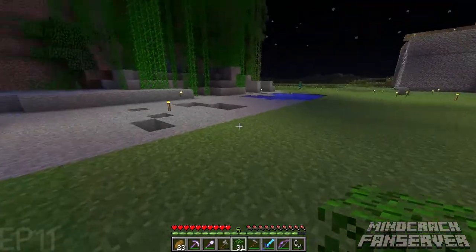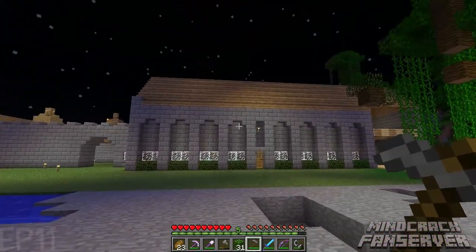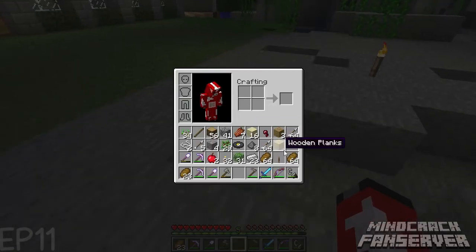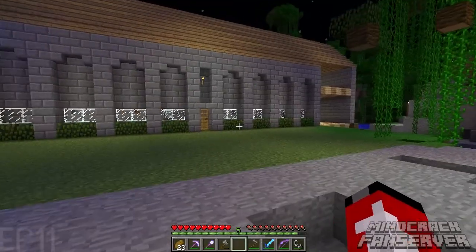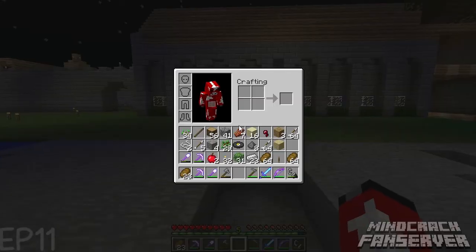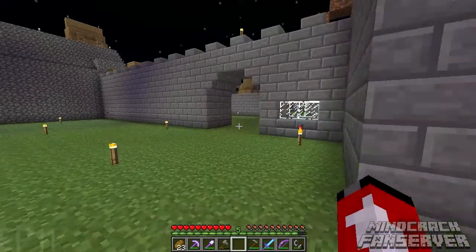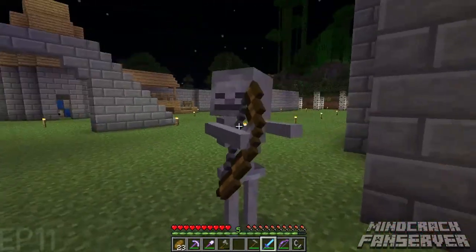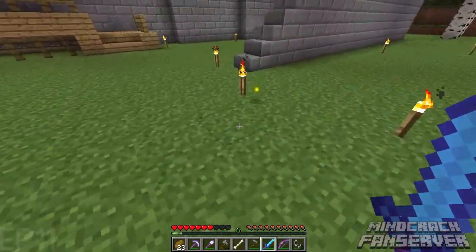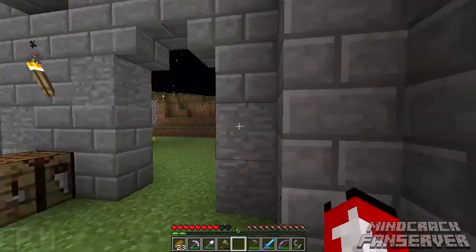I was watching Suzuma Void's tutorial on how to do that wheat tower — it's really efficient. Even not completely done, you get like two stacks of bread, and even more the more layers you put in. I think glowstone would look good under here — let me grab some from my chests.